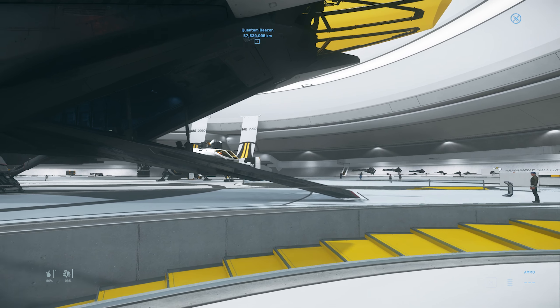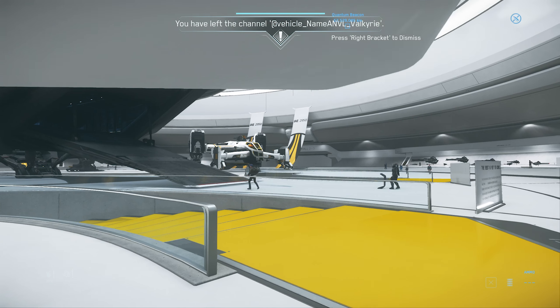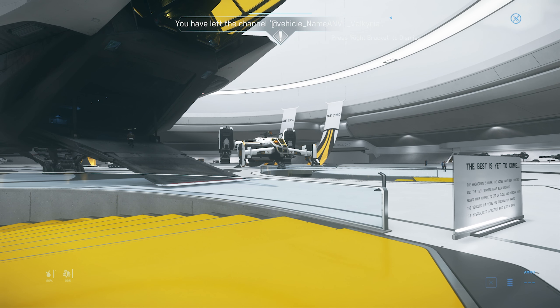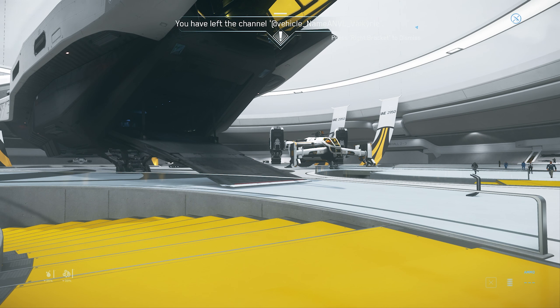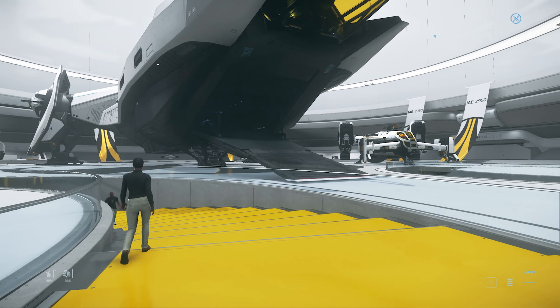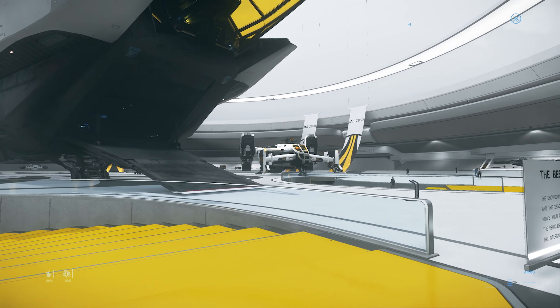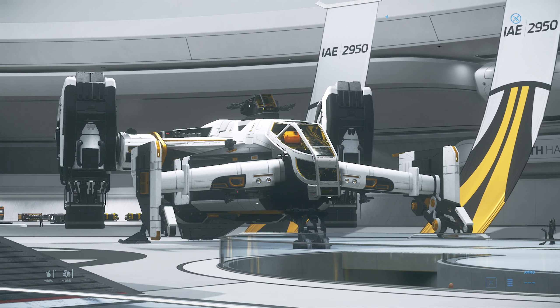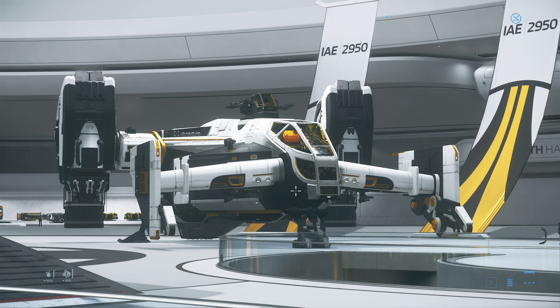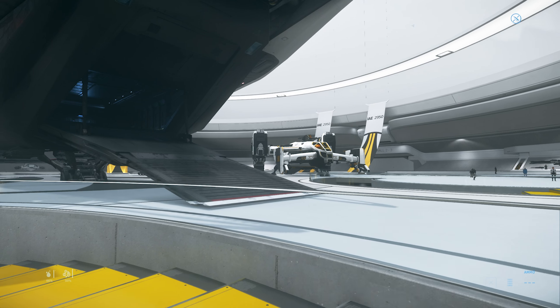I didn't really talk much about the Cutlass Black, but it is one of my favourite ships in the game by far. It is multi-role. If you're looking to go beyond just a starter ship, I'd recommend typically the Avenger Titan, although I need to have a look at all the second-tier starters. But beyond that, the Cutlass Black is a really cool multi-role ship, allowing you to have a bit of everything in game, as well as have a vehicle in the back, cargo, and do a bit of multi-crew.